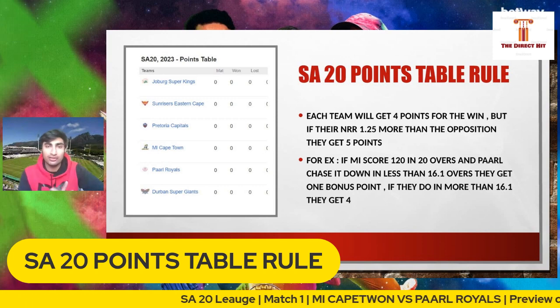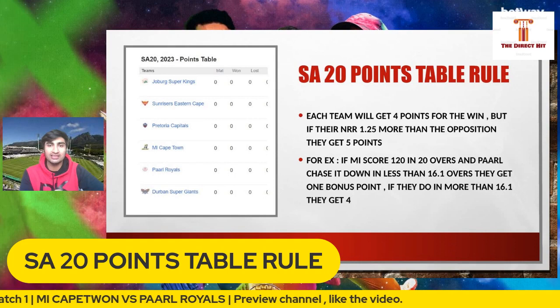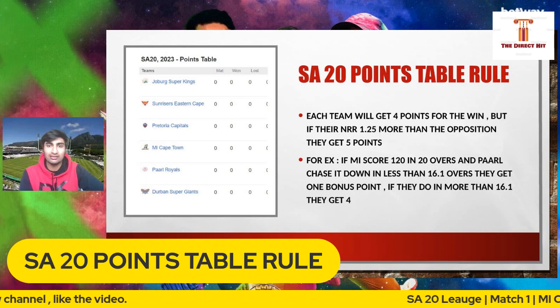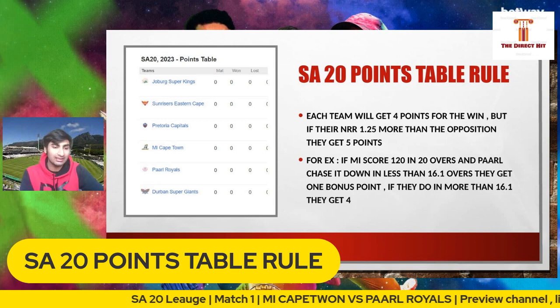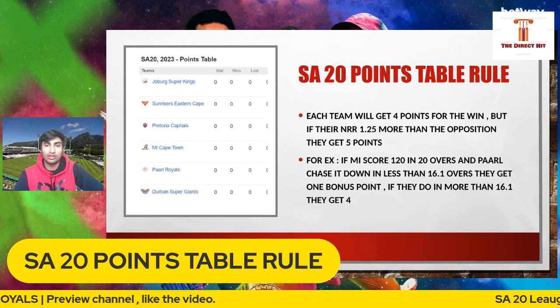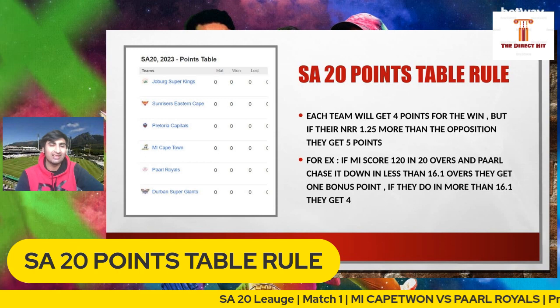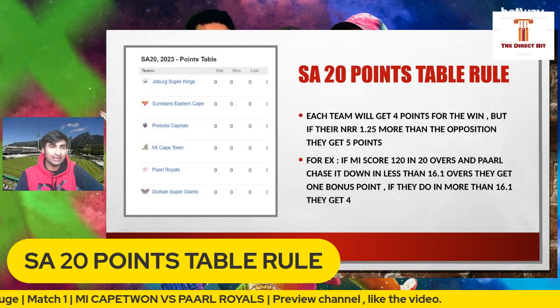What does that mean? For example, if MI score 120 in 20 overs and Paarl chase it down in less than 16.1 overs, they get the bonus point. If they chase it in 16.1 overs or less, they get five points. If they take more than 16.1 overs, they get just four points — no bonus point. And for the defending side, I think it's a margin of around 70 or 80 runs that earns them the bonus point.